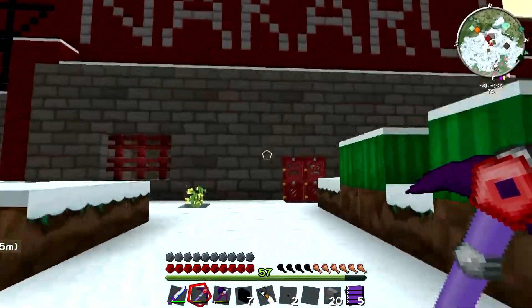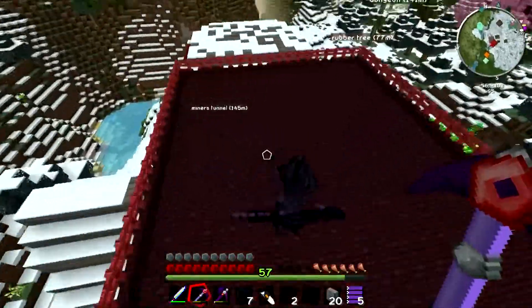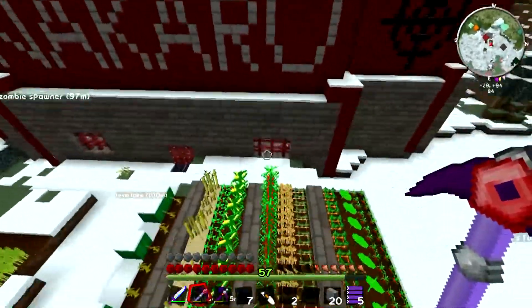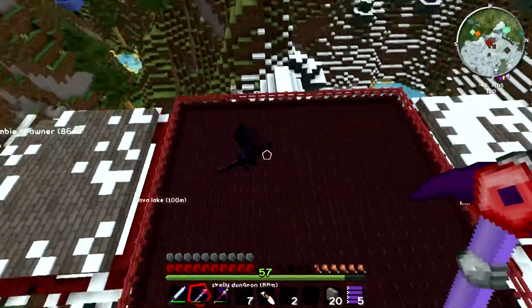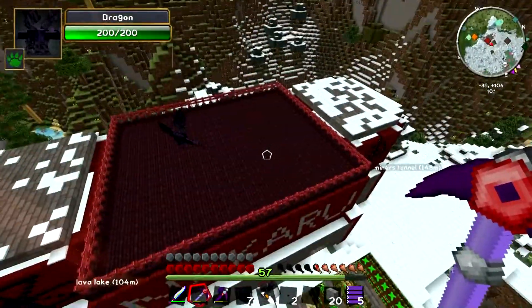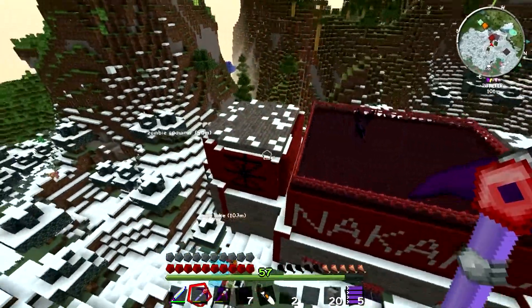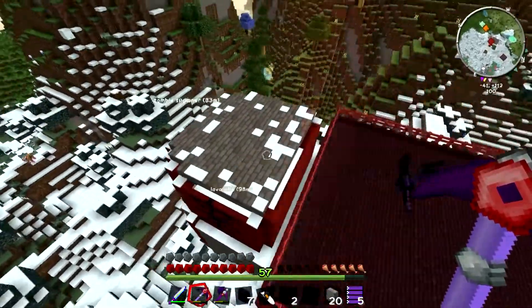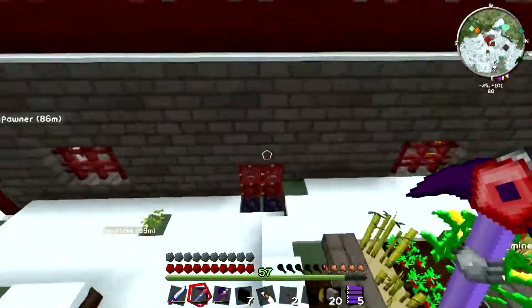We have our room for our dragon. Instead of having to deal with being inside all cramped and everything, he gets his own area above our base. I didn't finish these rooms yet - they're still full of snow and stuff. All I worked on was the inside of our blaze spawner room, because that seemed to be the most important thing.